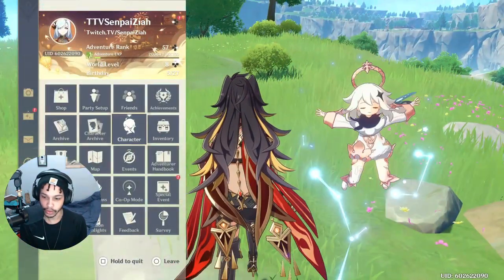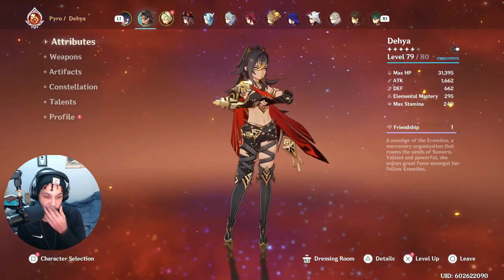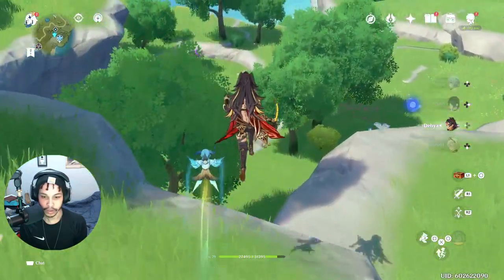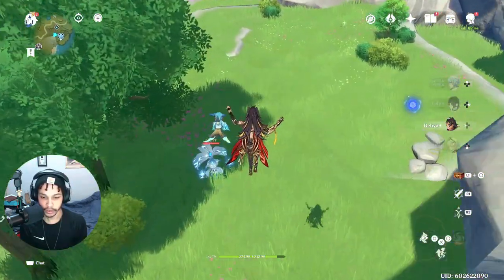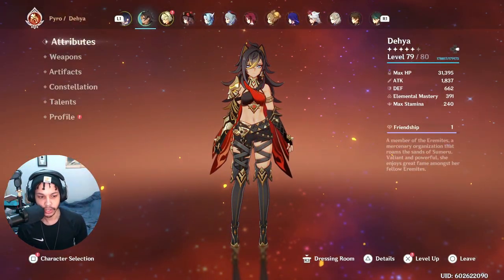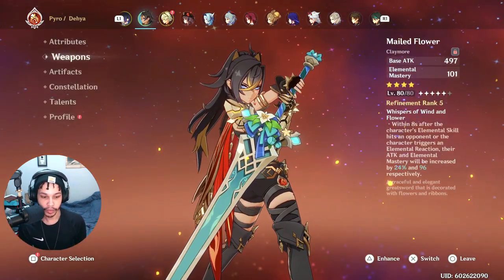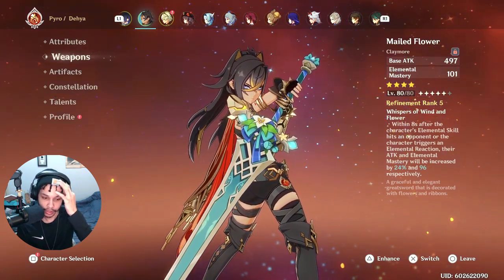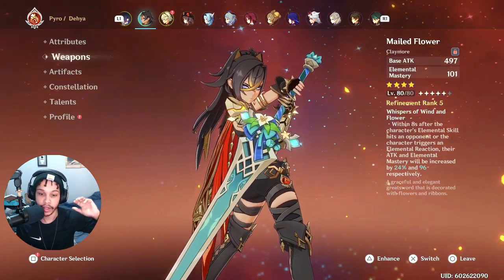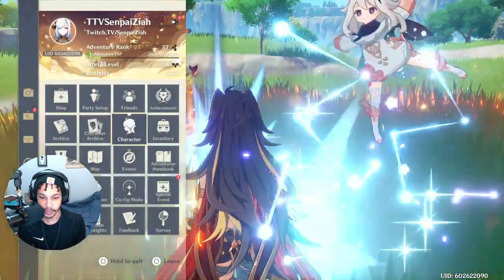Right now with nothing surrounding me, you can see the stats: 295 elemental mastery and 1662 attack. Let's use her elemental skill — there's an enemy right here — and we'll see what it goes up to. After the elemental skill she goes up to 1837 attack and 391 elemental mastery. The weapon when you use an elemental skill gives 24 attack and 96 elemental mastery at refinement 5, which is really nice.